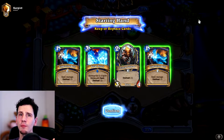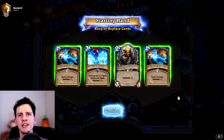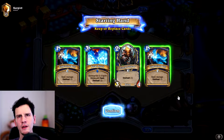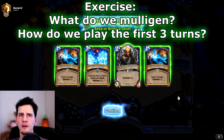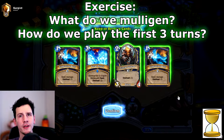This is a bit more complicated because we're playing Shaman, and Shaman has overload. In fact, every single card in our hand has overload. Which of these cards would you mulligan, which ones do you keep, and how would you play the first 3 turns? Take a moment to think. Remember, we have a coin as well.